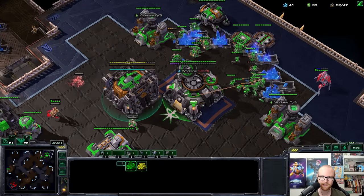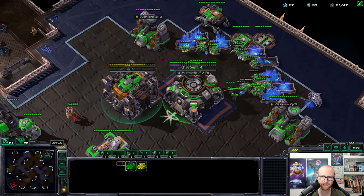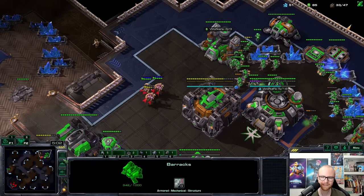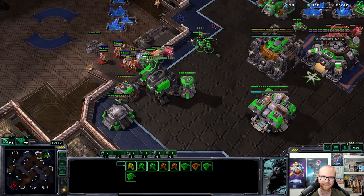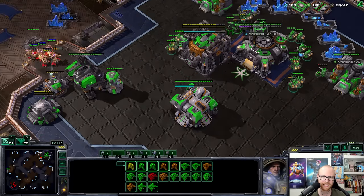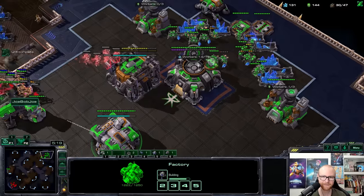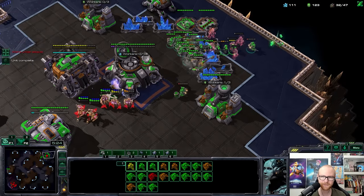The widow mine might kill some adepts — that'd be really nice — and I do have the battlecruiser behind this. Let me bring the widow mine to safety. I see the observer. He's trying to target the widow mine — not sure I like that move. With the bunker we should be able to defend. Four stalkers against the battlecruiser is close but the battlecruiser wins barely. All I have to do is wall this off and we're going to be okay. The battlecruiser might just win the game.